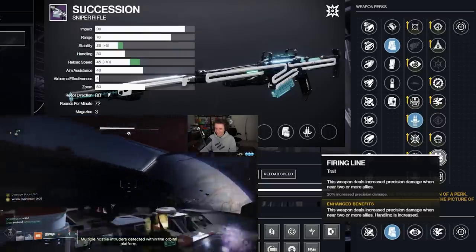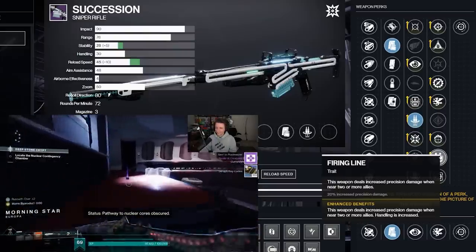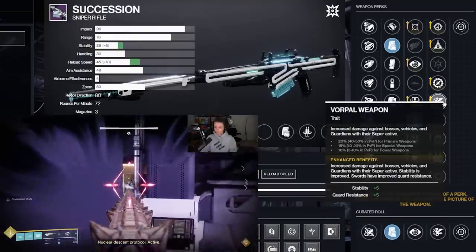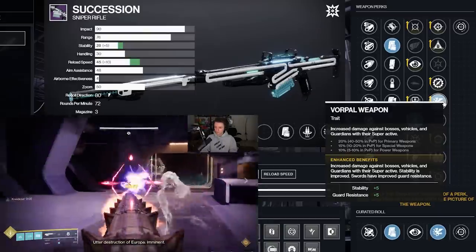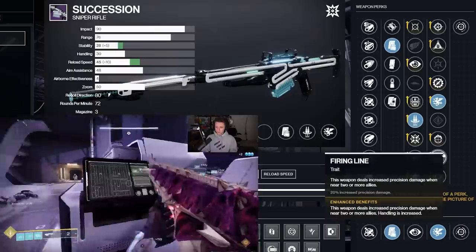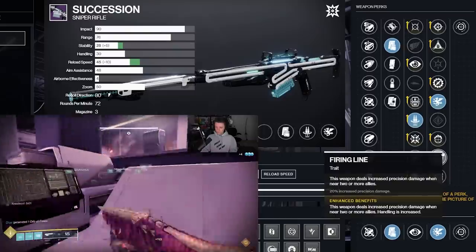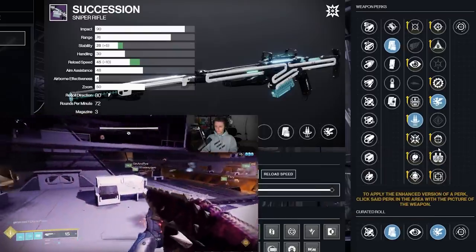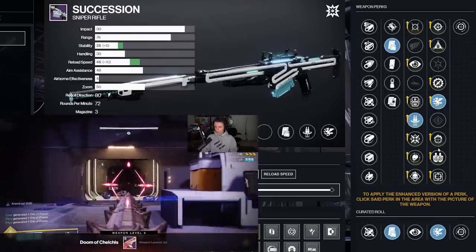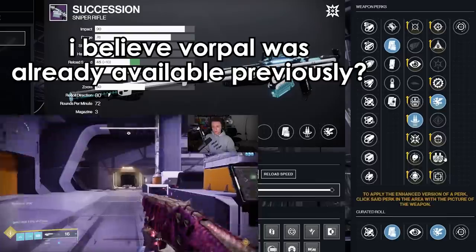What ultimately becomes the best perk will depend on two things: number one, if snipers get buffed to the point where they are usable again, and number two, what kind of bosses you'll be using snipers on. I think Vorpal is the play for now as it is the most accessible perk, but if there's a good Firing Line boss in the future, swap to that. In terms of the regrind, this is medium-high on the Do Not Regrind list, as the previous god roll is still considered a god roll, but Vorpal, Focused Fury, and Firing Line are all options now.